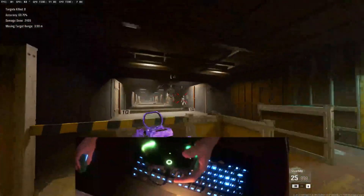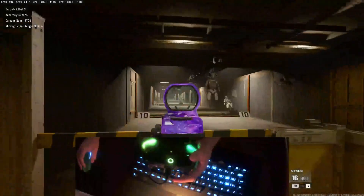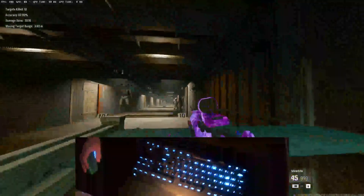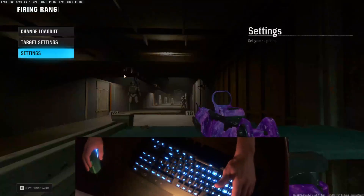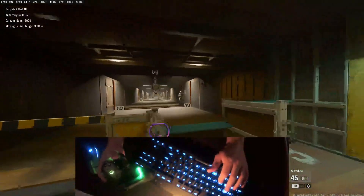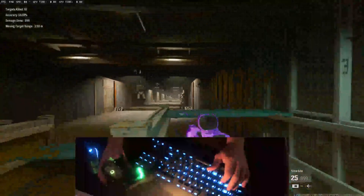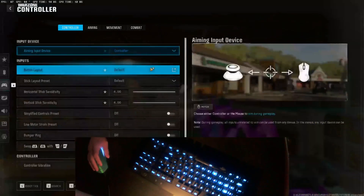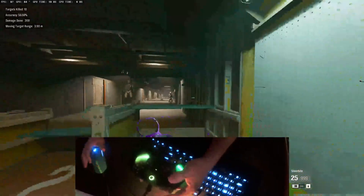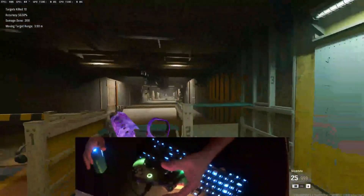You can do this without ReWASD or anything. It feels really good with a stick in your left hand while you aim with the mouse — the aim feels so fluent. You're only going to get aim assist when you set it to controller. If you set the mouse, you get the controller movement but no aim assist. So if I switch it here to the mouse setting, you'll see there's no aim assist — just rotational aim assist while moving.